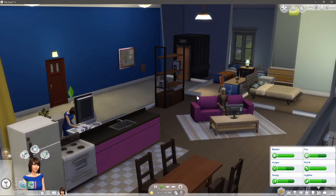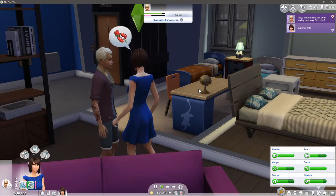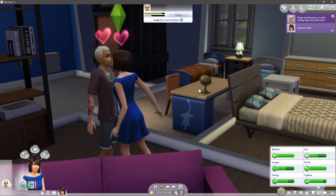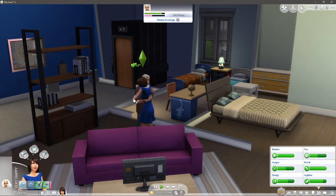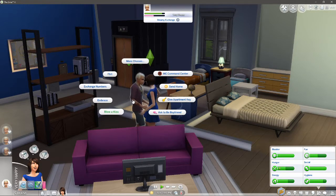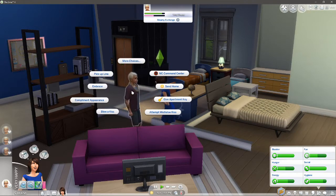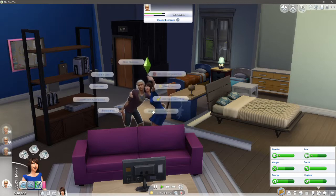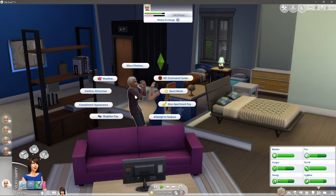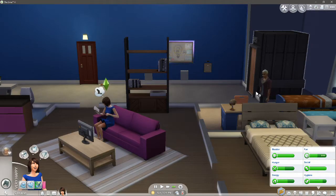Come on, let's get this first kiss - oh, he accepted it! Embrace, let's get a bit of flirting in there, ask to be boyfriend - there we go! So Diego is our first guy, and they're boyfriend and girlfriend now. That warranted a kiss. Now we've got the woohoo, let's try for baby in the shower - come on girl, let's do it!